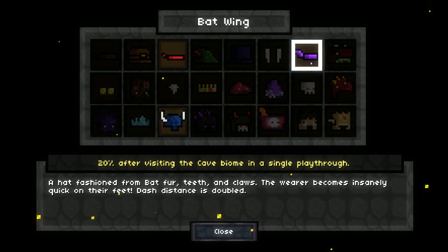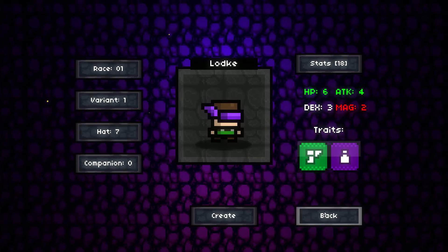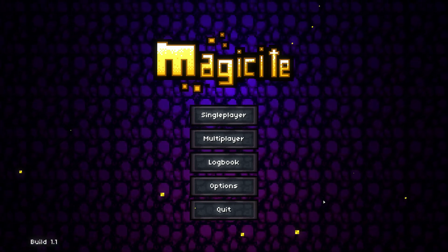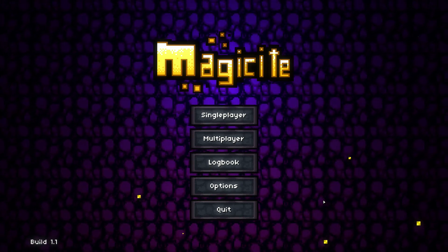That was so good. Let's just check the things we got. No new races, no new variants. Viking helm — worn by the viking warriors who sailed the seas in the overworld. Those who wear this ancient armor will have a 10% chance on attack to summon a giant viking axe to deal double attack damage. Oh that's so cool — that's probably what I'm going to use. A hat fashioned from bat teeth and claws — the wearer becomes insanely quick on their feet. I don't dash that much so that doesn't matter. Don't have companions. Well, that's going to be it for this episode. Thank you guys for watching, hope you enjoyed, and hope to see you next time — see you guys later, bye!